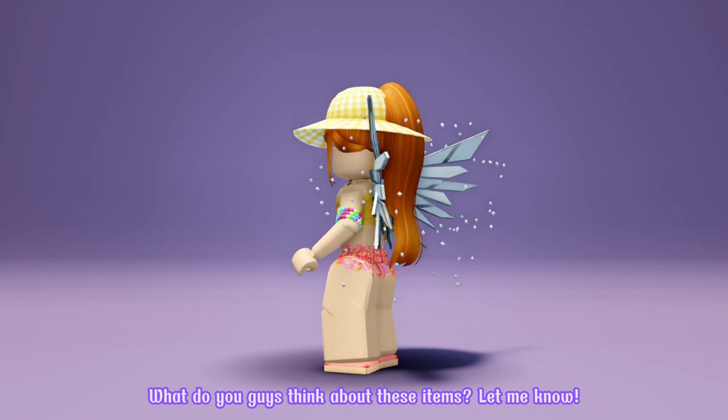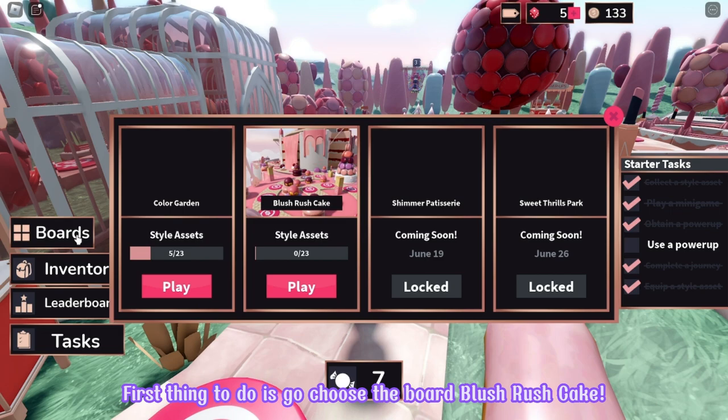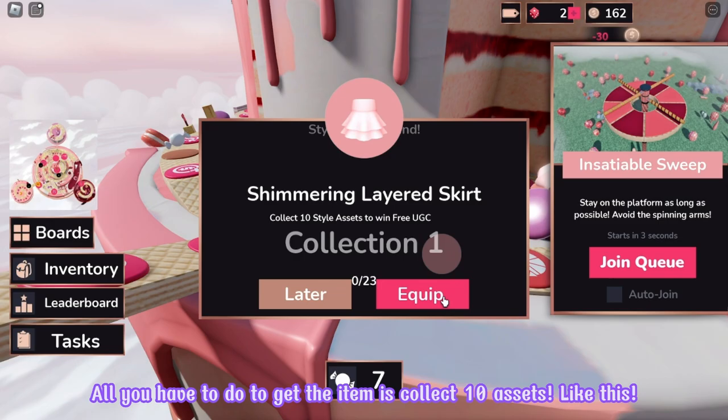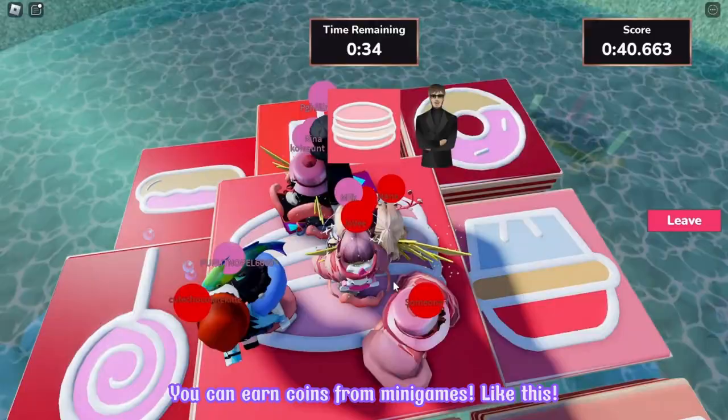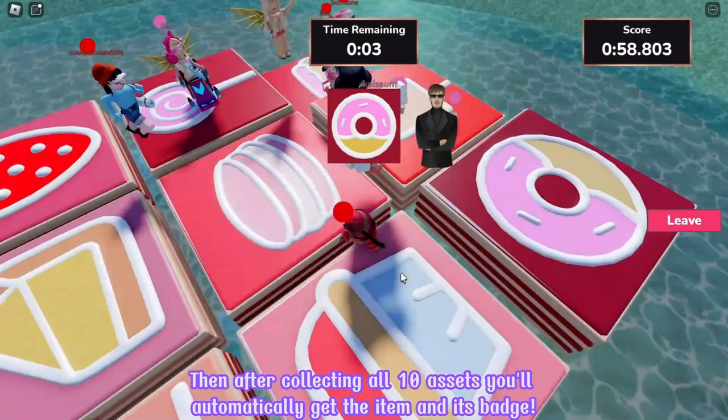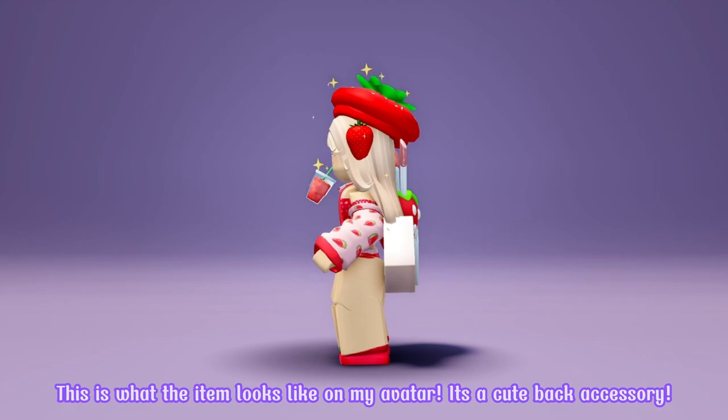Go ahead and search the game NARS Sweet Rush. It will be the first game in the choices. Make sure that it's created by NARS. Let's join! First thing to do is go choose a board — Blush Rush Cake — then click play. All you have to do to get the item is collect 10 assets. Then you have to buy the assets with coins. You can earn coins from mini games. After collecting all 10 assets, you'll automatically get the item and its badge. This is what the item looks like on my avatar. It's a cute back accessory. What do you guys think? Let me know!